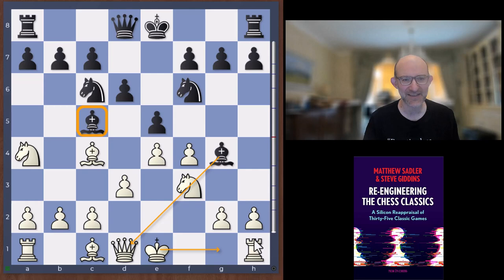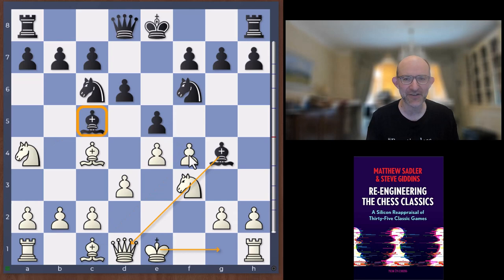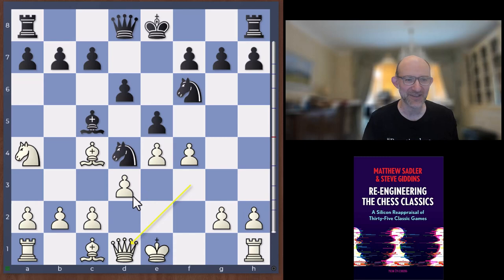Leonhardt reacted in a pretty sharp way. The engines felt you just had to accept this and play quietly, which is very pleasant for white. But Leonhardt took on f3, then knight d4 — there are quite a few King's Indian lines that look similar to this. Janowski didn't play the quiet queen d1 to defend c2 and chase the knight; he played queen g3, hitting the pawn on g7 and giving black the opportunity to take that rook.